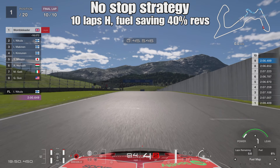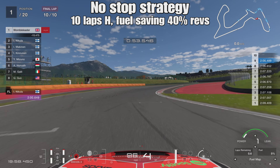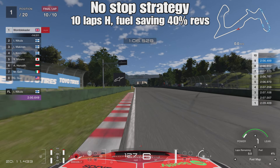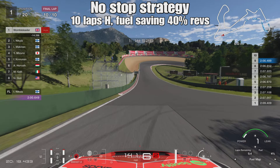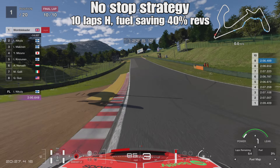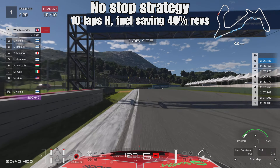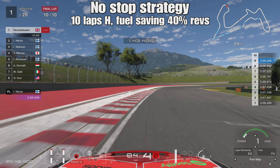Strategy number two is the no-stop strategy - 10 laps on the hard tires with fuel saving to get the full 10 laps out of the fuel. That requires changing gear at around 40% on average on the revs to stretch the fuel. Since only the hard tires are mandatory, the no-stop is a valid strategy. Lap times here are around low 2:07s with a full tank, dropping into the 2:06s as fuel burns down - a 2:06.489 being the fastest lap.